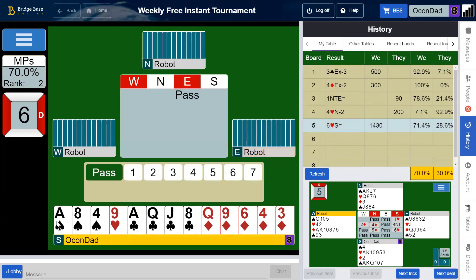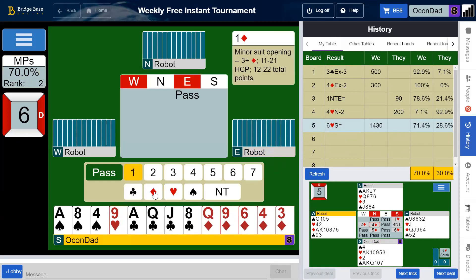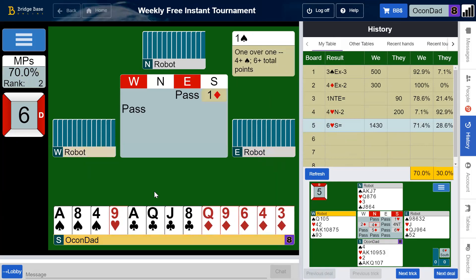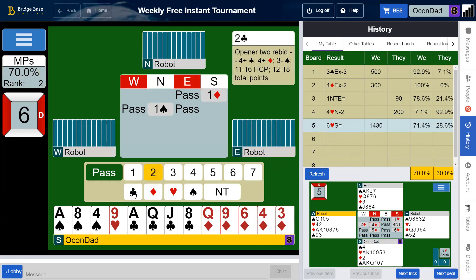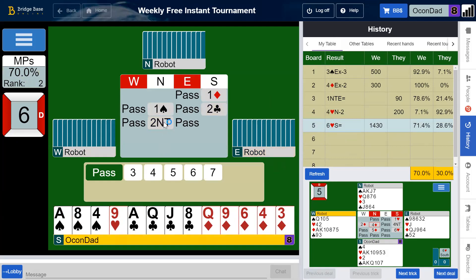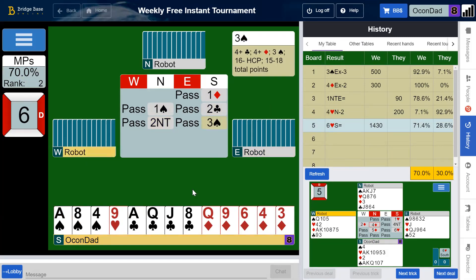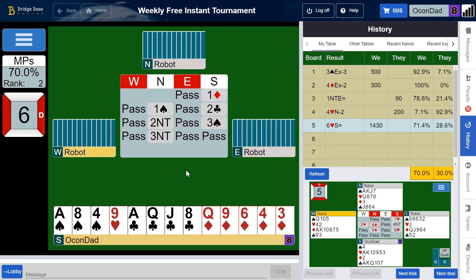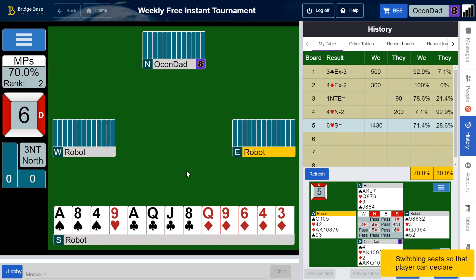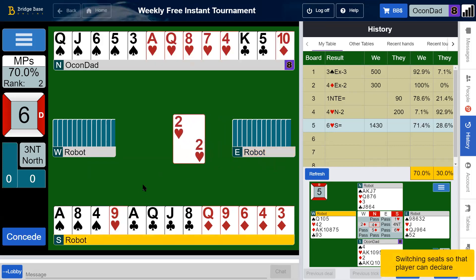6, 7, 9, 13. So we have a diamond opener and we'll rebid clubs probably. Partner bids a spade. Come on, bid spades again — nope. The hearts were in a little bit of trouble. Maybe partner's heart is okay — it hurts, but I prefer a suit contract with this hand. We'll see two king — okay, so hearts are stopped. We have five, eight. We do the queen of spades, we cover with a king. Ace. We're going to lose to the ten.